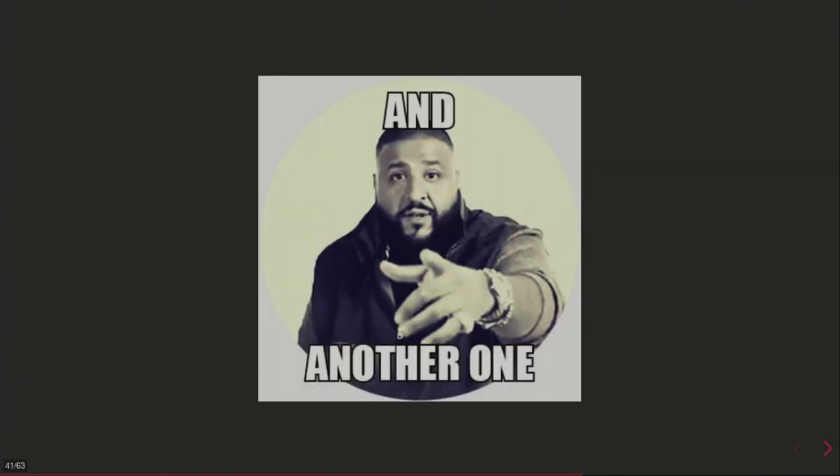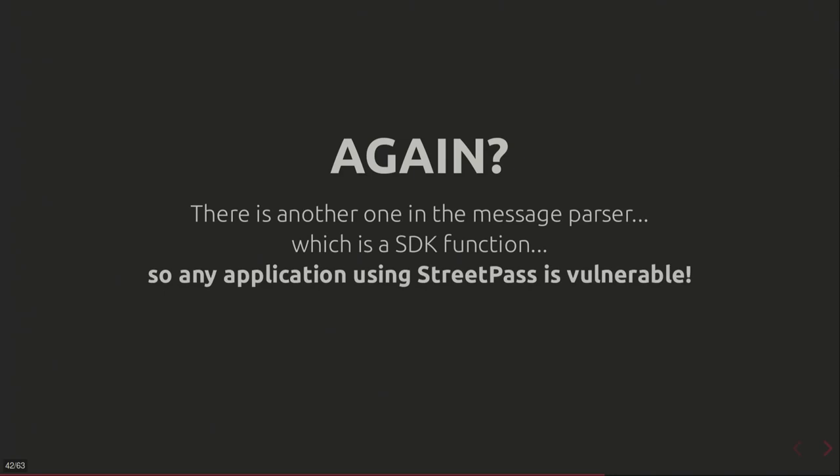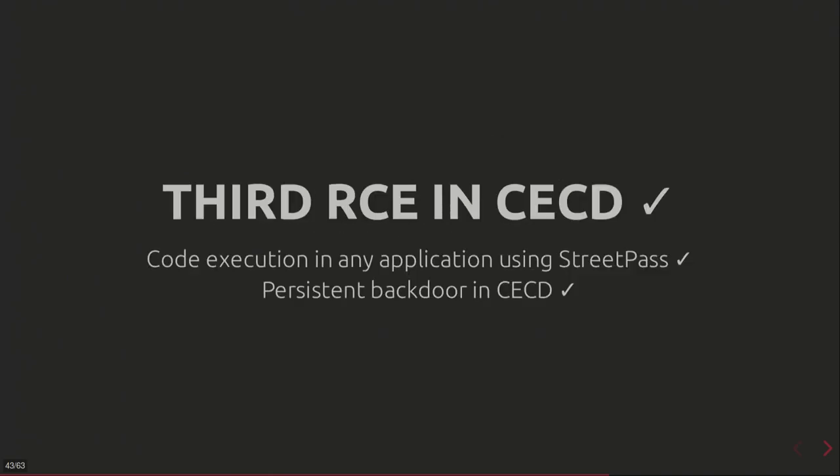There is yet another vulnerability in the message parser — it's actually an SDK function. So any application that uses StreetPass is vulnerable, not only CECD, but all applications and games. This gives a third remote code execution in CECD and code execution in any StreetPass application. This also gives a persistent backdoor in CECD because CECD parses all messages in the in/out boxes at startup, so the vulnerability can be triggered once the system boots.